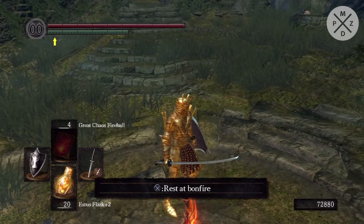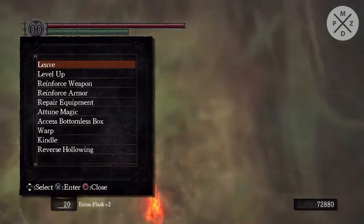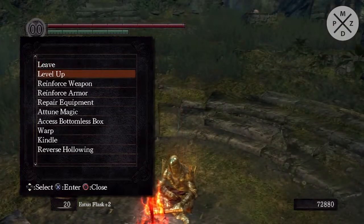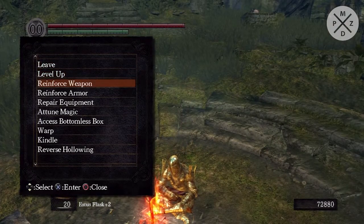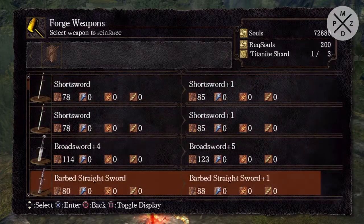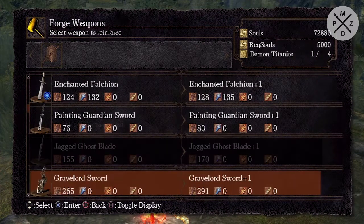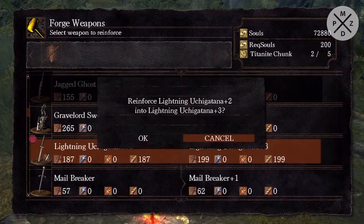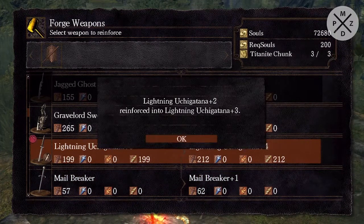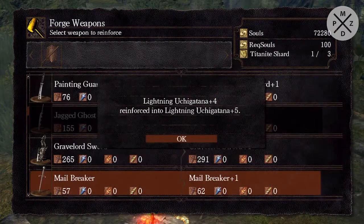What I did is I went ahead and entered the Kiln of the First Flame because it's excellent to farm some Titanite Chunks. I've been longing for Titanite Chunks for a very long time now, simply because I want to upgrade my Lightning Uchigatana to plus five finally. So now we can go ahead and just do that, which is great. We'll have to spend that Titanite Slab, but I believe it's worth it.